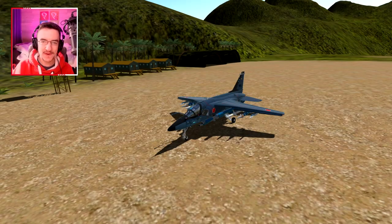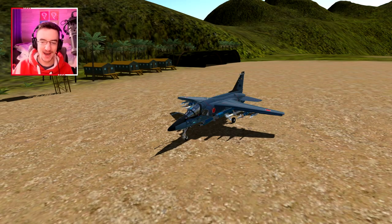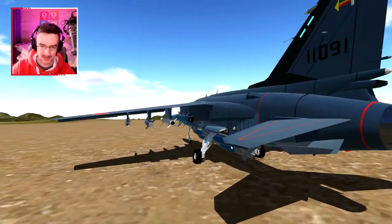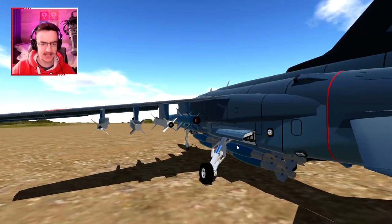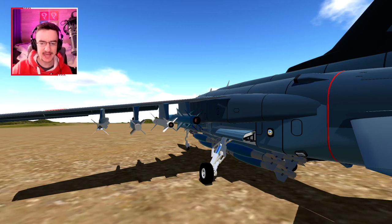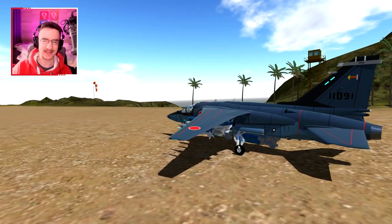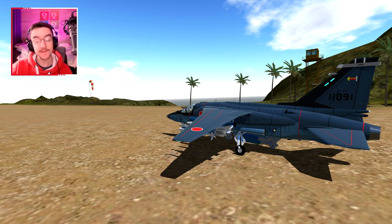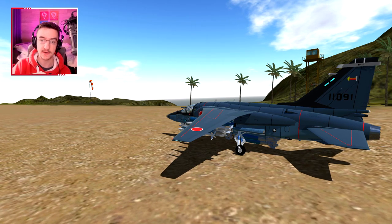Alrighty, hello guys! Welcome back to another Simple Planes video. Today we are checking out this awesome jet right here, which is fully loaded with bombs and rockets and missiles and stuff. We're gonna take this thing and destroy the USS Beast and its fleet. We might also fly to the USS Tiny 2 and its fleet and destroy that before we go to the USS Beast.